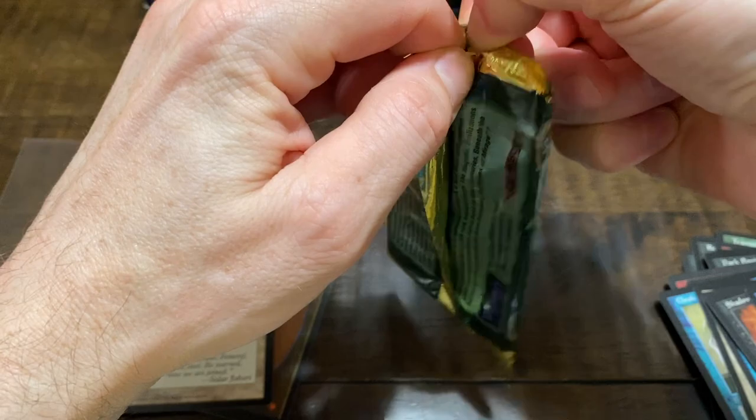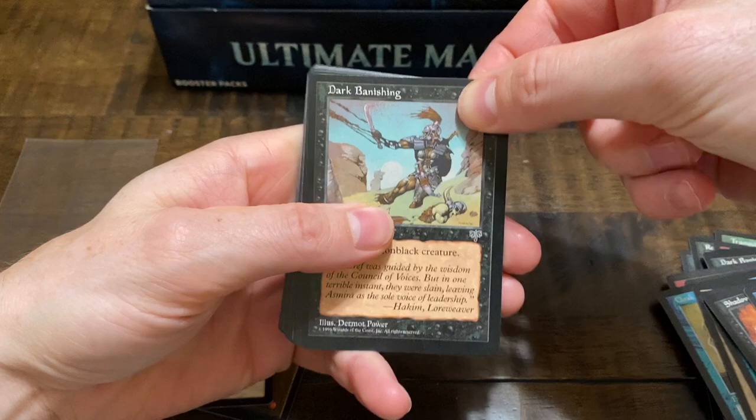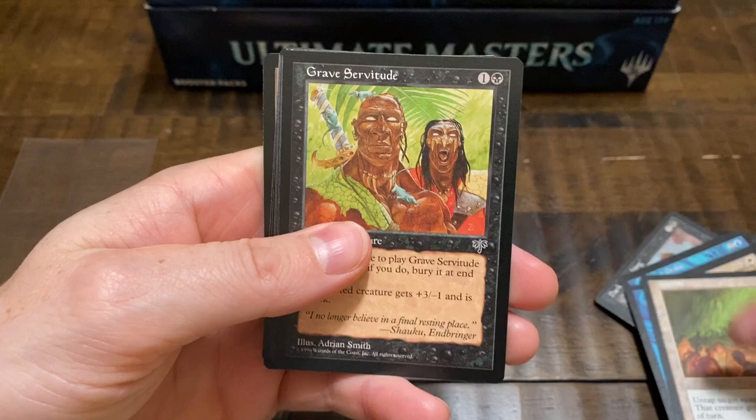I wish these had some kind of tear string. Here we go — while we're at it, you can also get Tutors in these. Another Dark Vanishing, Rampant Growth, The Flare, Azimayette Drake, Knight, Restless Dead, Ray of Command.